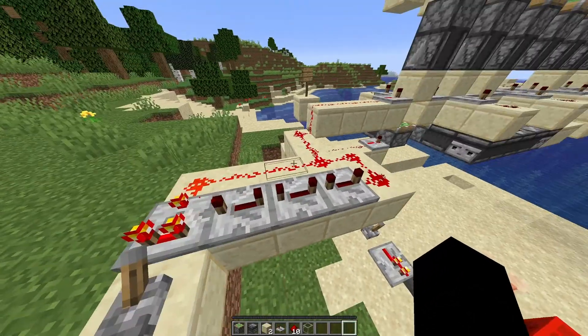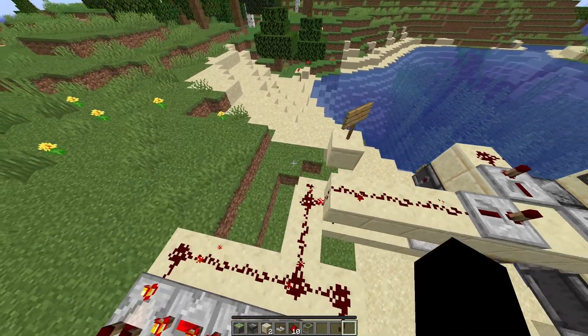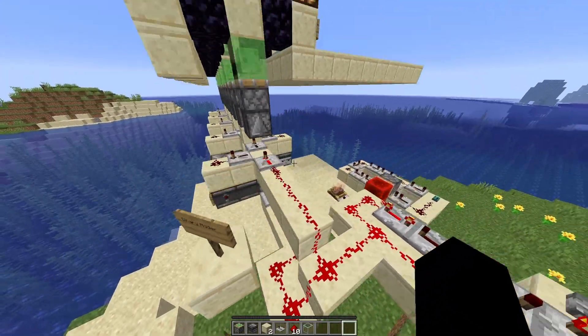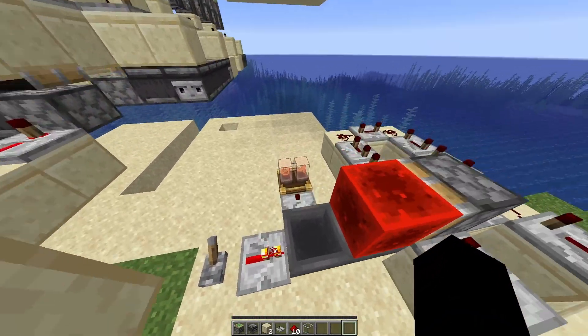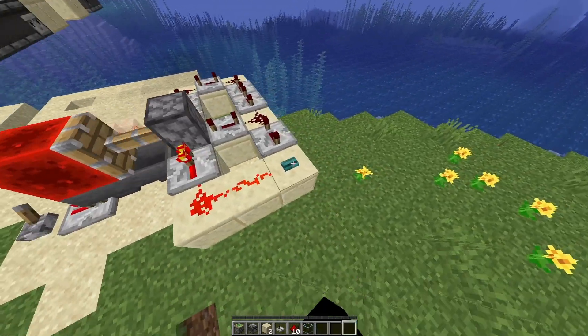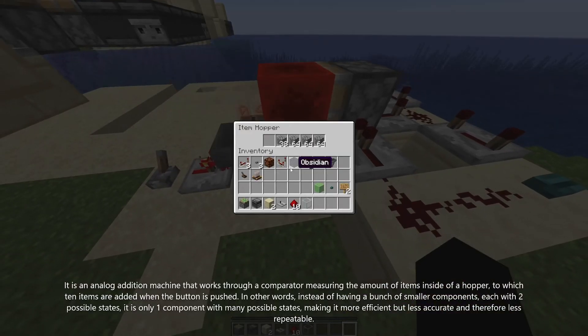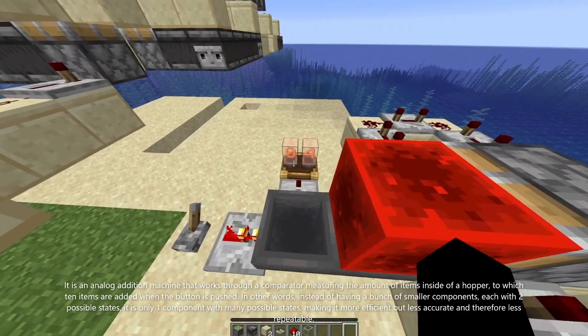I also have this little system set up here so that I don't have to have anything like a button set up, and you can put a sign here. I'm going to save this world, maybe even share it with my friends. This is an even more basic version of it — you push the button, ten items flow from here to here, and then maybe this goes up.